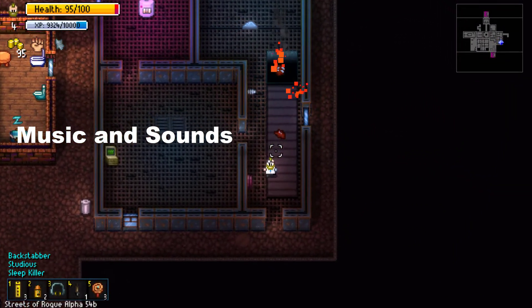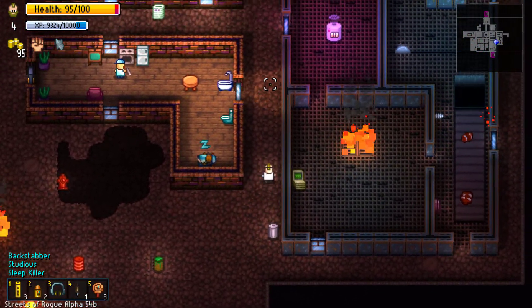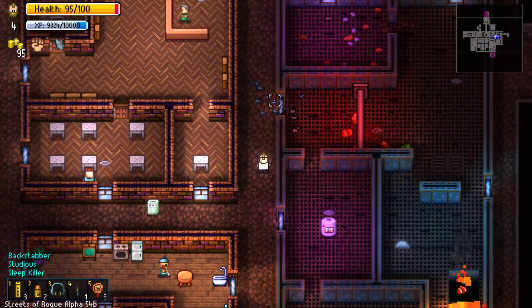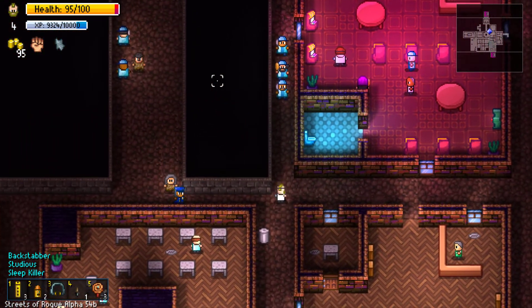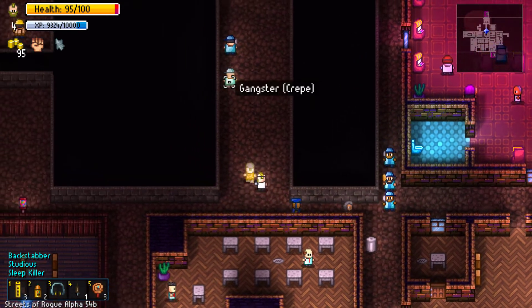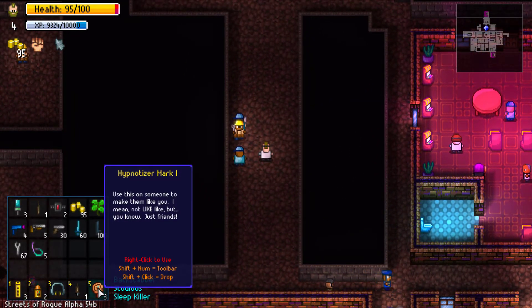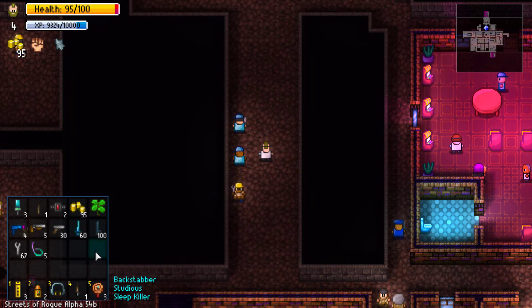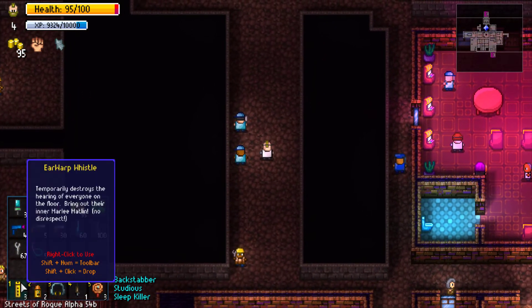The music and sounds in this game are phenomenal — I often find myself humming the songs after playing. Each stage has its own music, and everything was made by the devs; they even have a soundtrack out for it. The sounds are spot on, from the sounds of punches and enemies crashing through walls, to the alert sound when they hear something while you're trying to sneak into their base. Everything has its own distinct custom-made sound that doesn't sound like it's coming from an asset store. Music and sounds: 10 out of 10 by far.